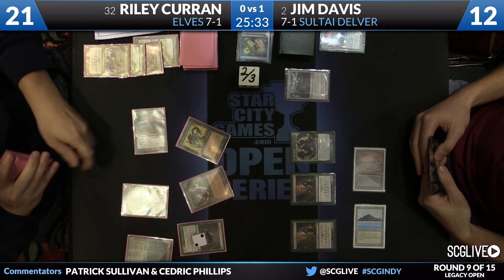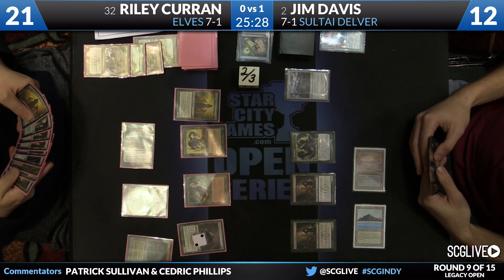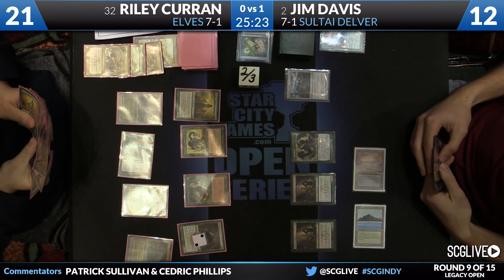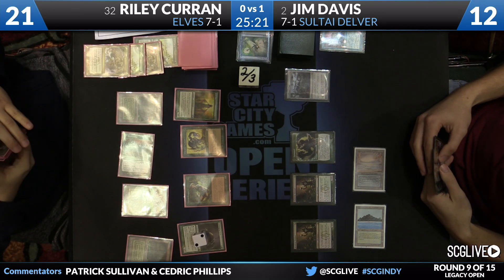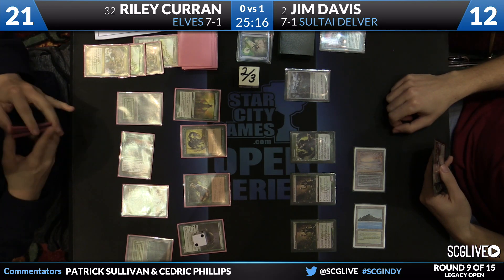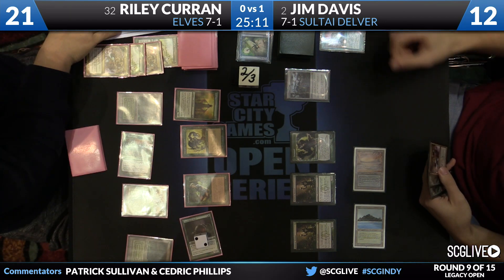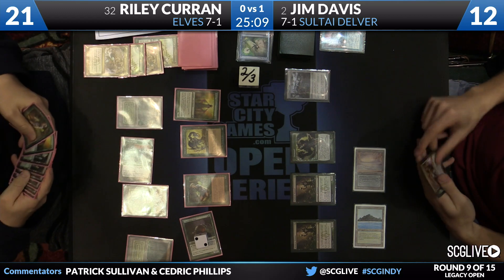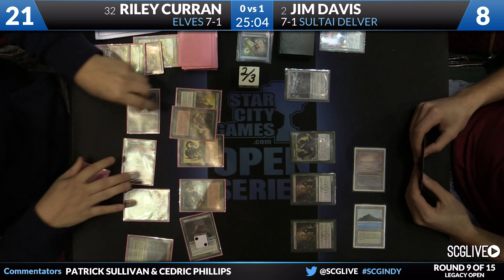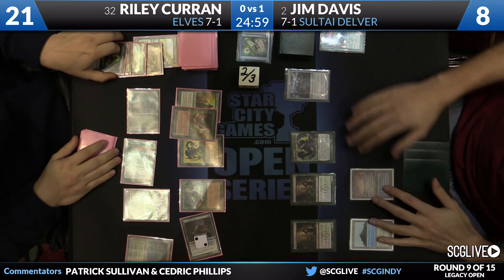A little mana development. Another Elvish Visionary — draw a card. Now there's a Bayou. Riley has been playing Elves for a really, really long time and has won an Open Series event with it, so he knows all the interactions of this deck, and there are quite a few. Here comes Scavenging Ooze. Riley still has to respect the possibility of a sweeper here. Even though he's got a commanding advantage, he's not going to be sloppy.